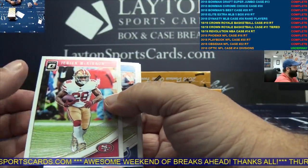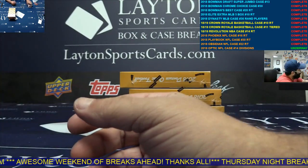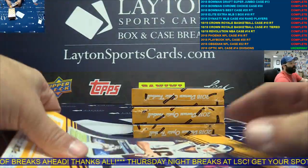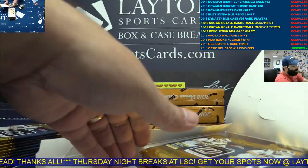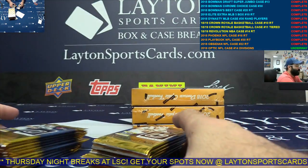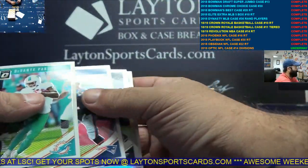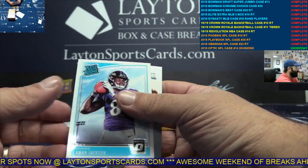Orange Mason Rudolph, AFC North. Orange Vic Beasley, NFC South. Dark Blue Carlos Hyde, AFC North. Silver Wilson Jr. Lamb Jack rookie.